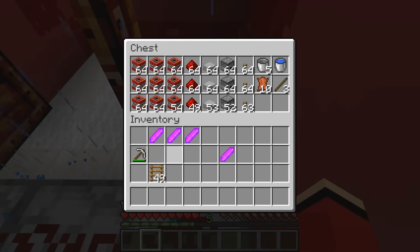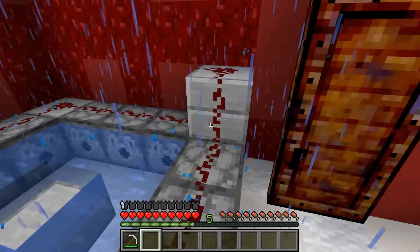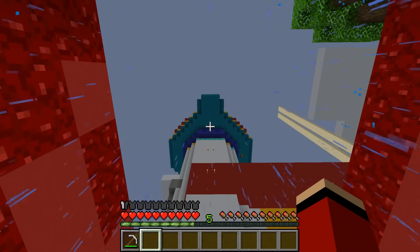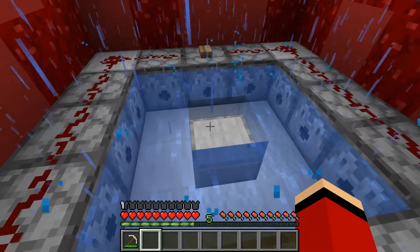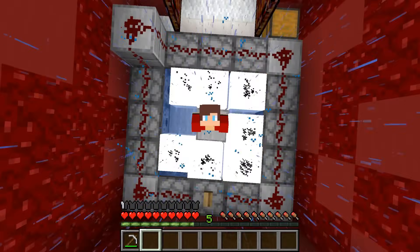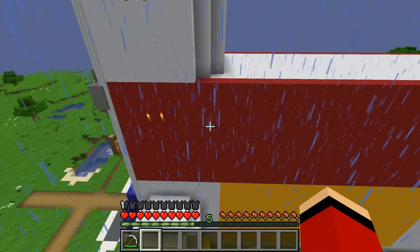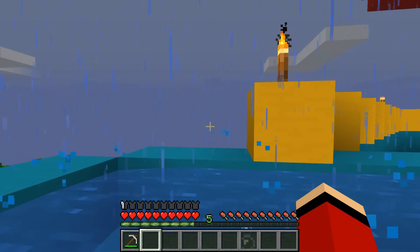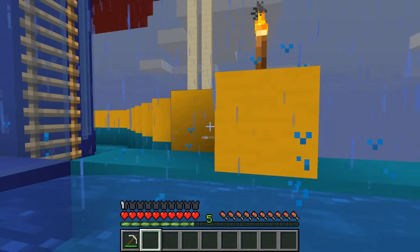Once I push the button, the TNT will eject into the water and launch me to the next floor. I must be getting close to the top of the tower now. I hope Mikey's okay. Let's do this thing. Whoa! Wow! I did it on my first try. This must be the top of the tower. I'll see what's in here.